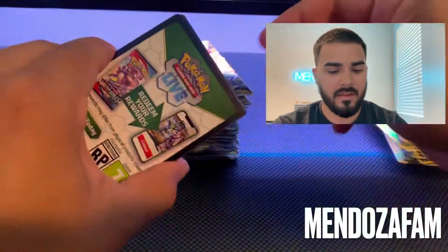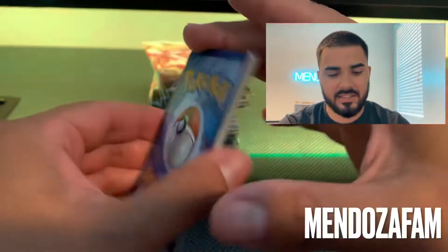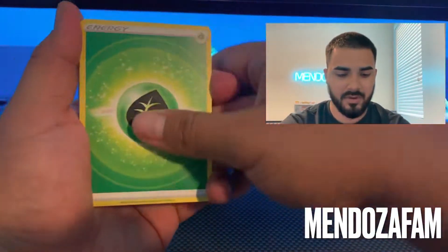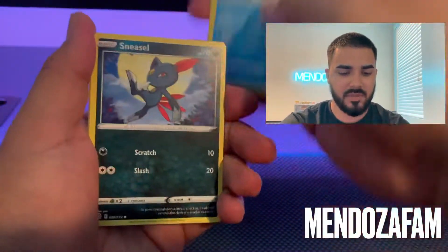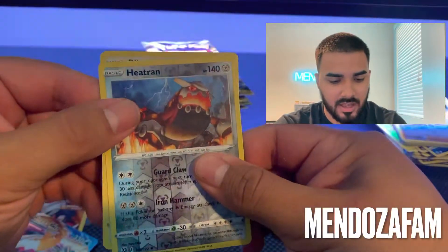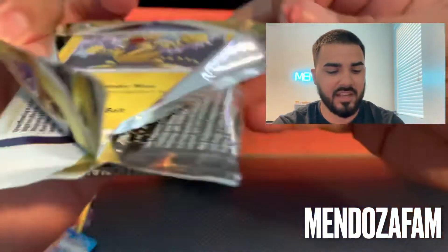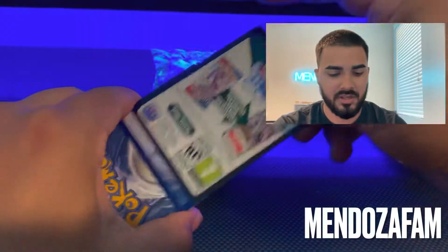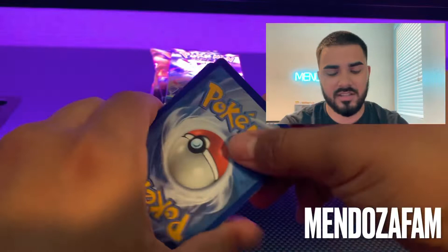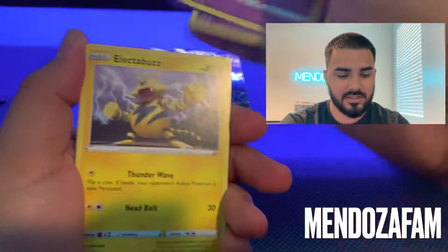Sometimes those silver borders on the cards when you're peeking kind of trick you into thinking they're going to be an all art, and then they're not — you're kind of bummed, but it's still nice to pull a trainer. If you guys want to know where I got these packs from — super cheap, super affordable — I got them from pokegram.net. I'll put it in the description. They're out of Las Vegas, pretty close to me since I'm in Arizona, so it gets here within about three days.